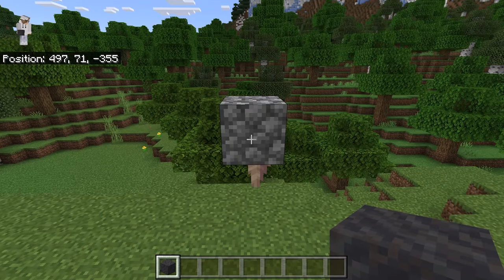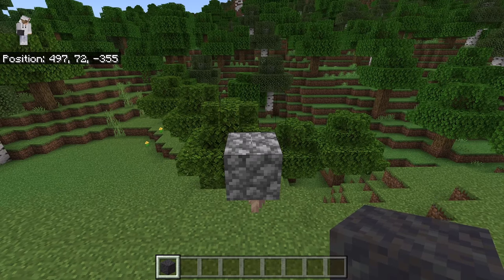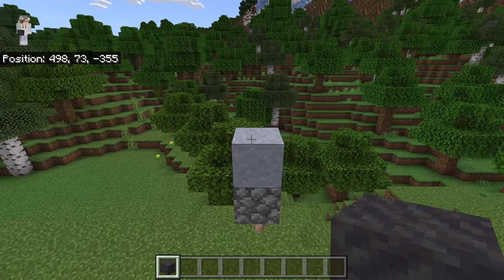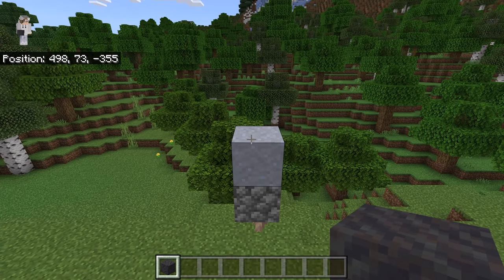Clay can be traded with villagers to get emeralds. To convert a mud block into clay, all you have to do is place the mud block on top of a block that has a dripstone below it. The mud block will eventually turn into a clay block, which you can mine to get clay.